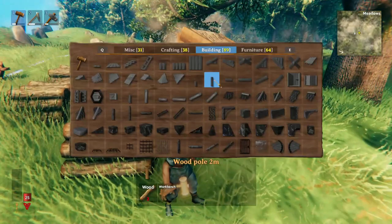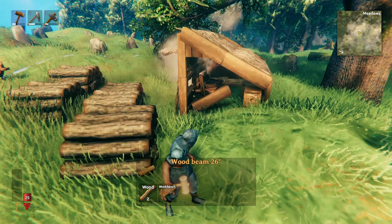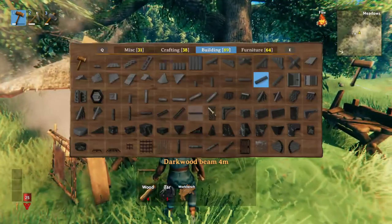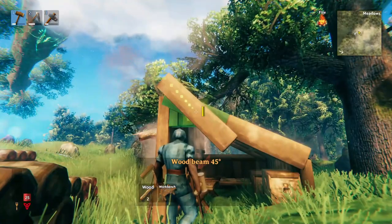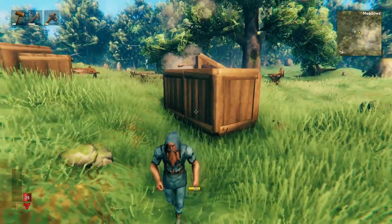You can trim almost every item in the game — you just have to use different building objects depending on what you're building. For example, when you build a roof, you have to use the 26 degree beams, or if you use the other roof, you can use the 45 degree beams. But there's always a way to trim what you build. And if you think it looks weird, try throwing some trim on it and it'll probably make it look much better.